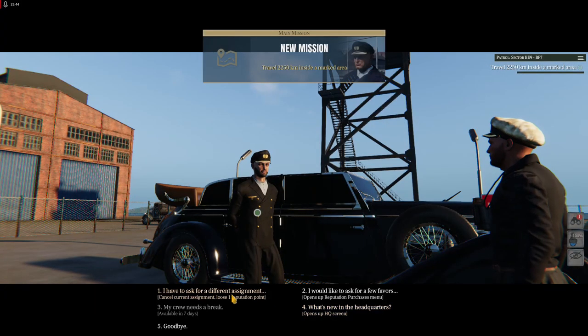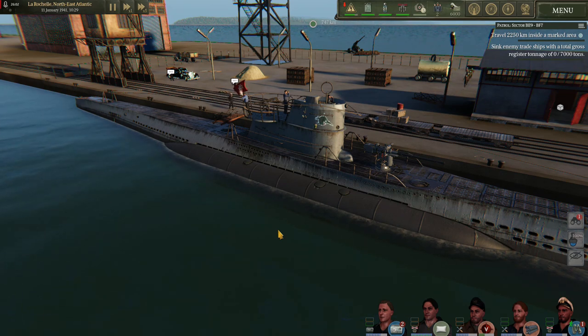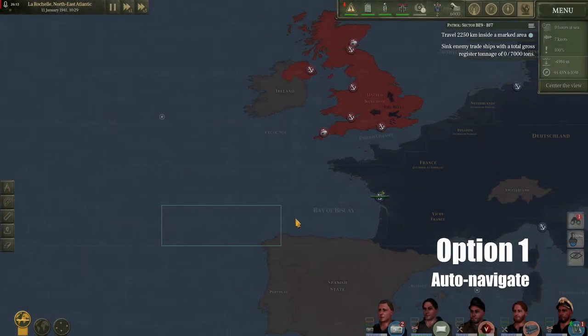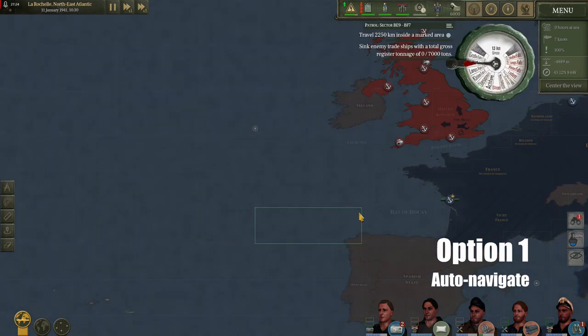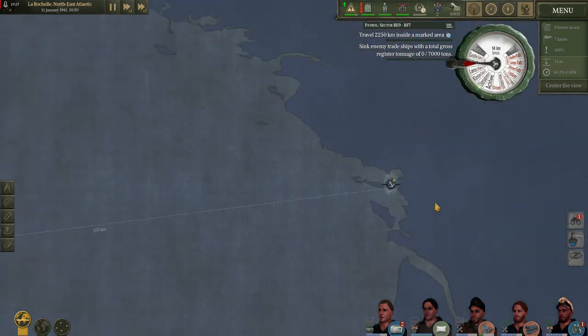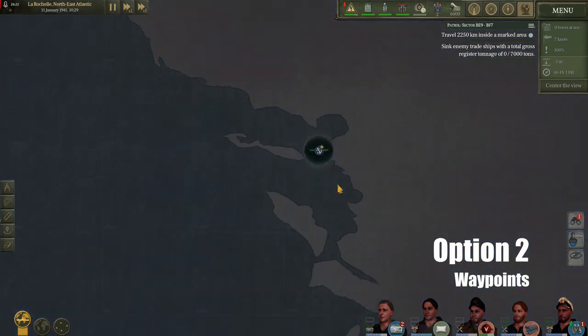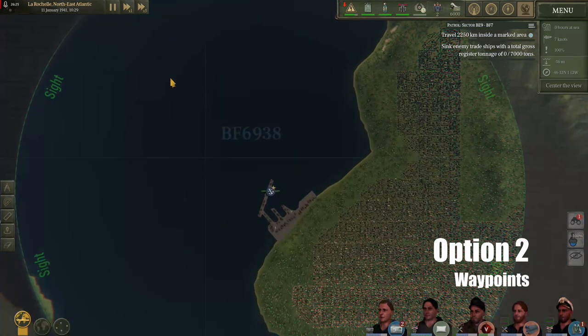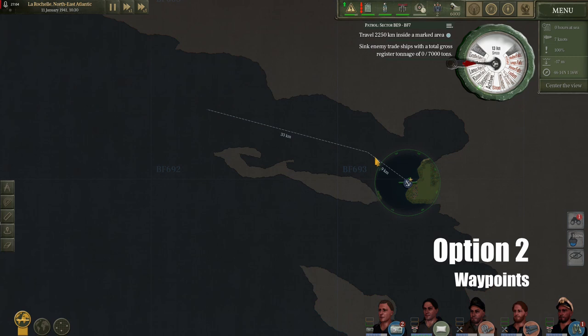We'll go ahead and select it and at this point you would go ahead and outfit your boat with all the equipment you figure you would want. I won't tell you how to do your job — I'll just let you know how to leave the port. Once you've got that squared away you can go into the map screen and plot a course to the sector you want to go to simply by right-clicking anywhere inside the green square and the game will plot you a course. Conversely, as in the long long ago, we could set a series of waypoints to guide us out of the port and to our area of responsibility by simply right-clicking and holding shift to make waypoints.